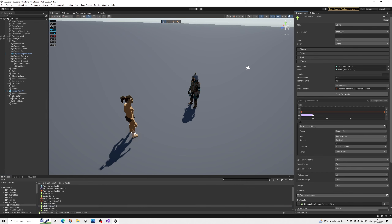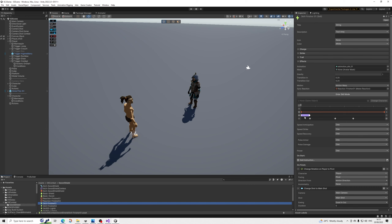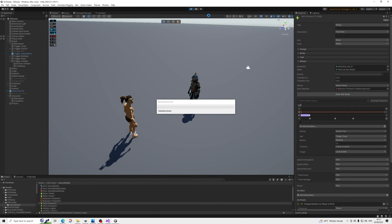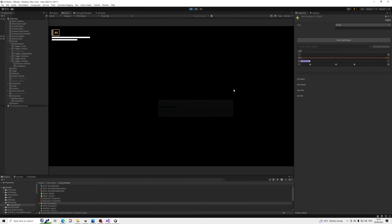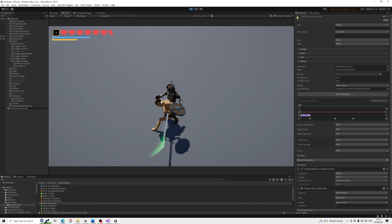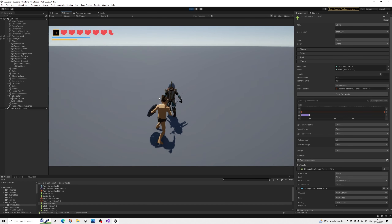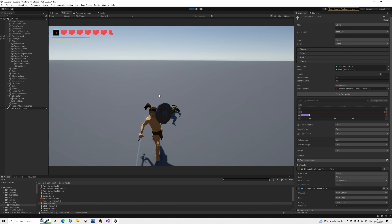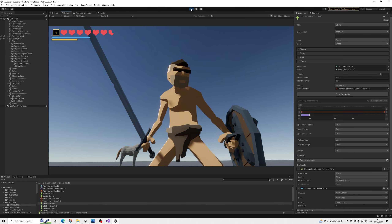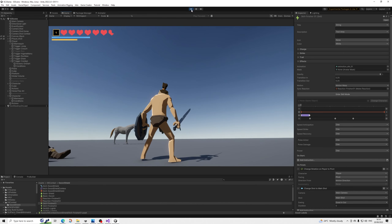Let's change the radius to 1.5 instead - I think two was a bit too much. The distance I'll set to 1.1. Let me play this one more time to check - yes, that's better, much better. There's a small glitch I'll try to address but I highly doubt I can fix it.